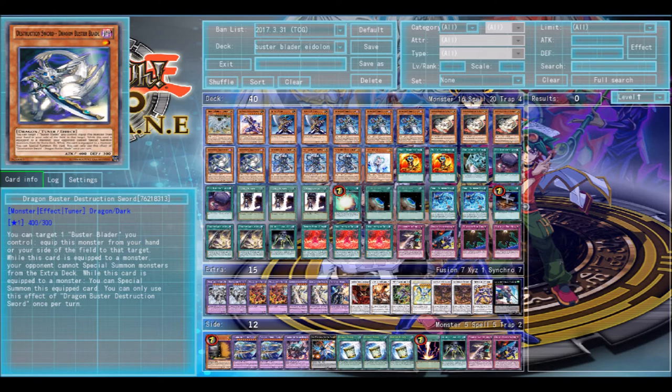Double of your Diffusion Wave-Motion, because Diffusion can only attack monsters and he pierces as well. It will definitely be beneficial to have something like that, especially — but if you already have the soft lock with Buster Dragon and the Buster Blader fusion, then you won't really need this card. It's more of a just-in-case.